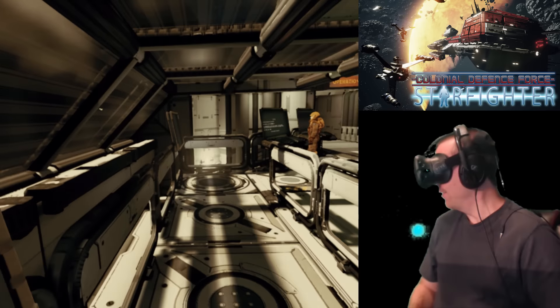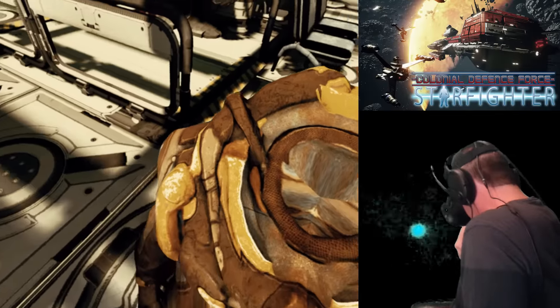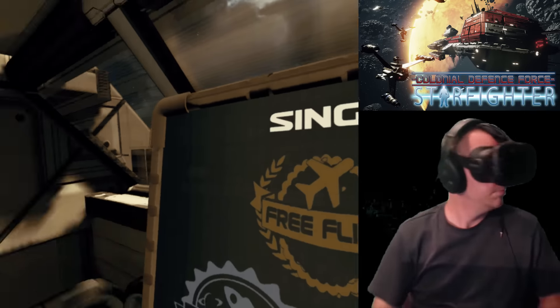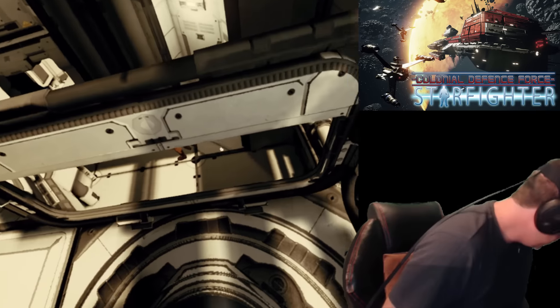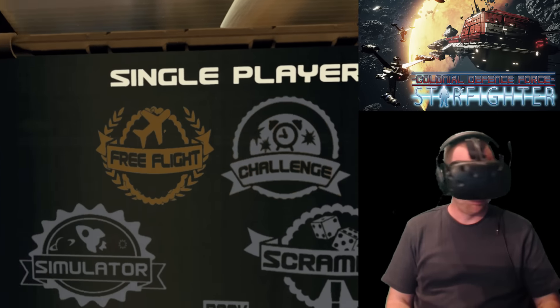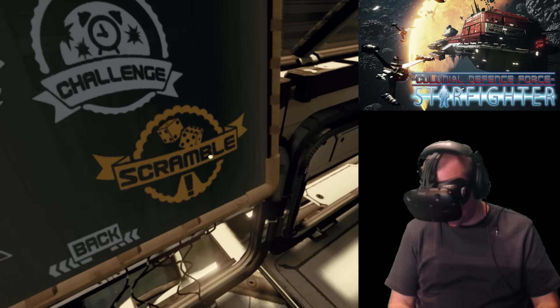Alright, so if we look around, we're in this little station. I've actually got a body — I can kind of look inside my body, it's kind of weird. Oh, there's a guy over there. And these are our options here: free flight, challenge, simulator, and scramble.